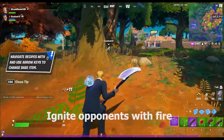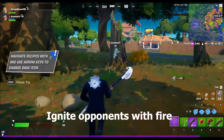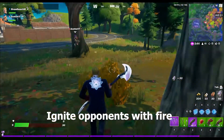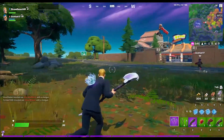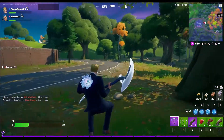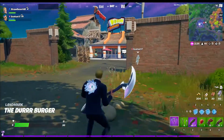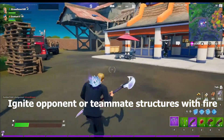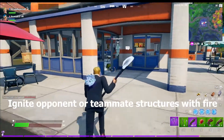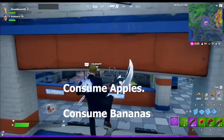Ignite opponents with fire: 75 total opponents this season. It's unclear whether igniting yourself counts as igniting an opponent — that'll need testing. Ignite structures with fire: must be teammate or opponent structures, not your own. You need to ignite 500 total.